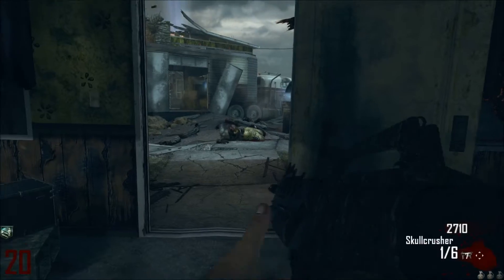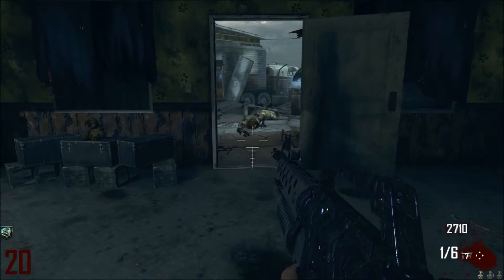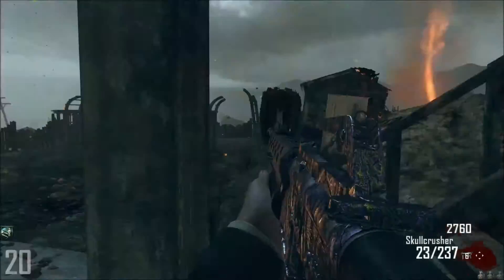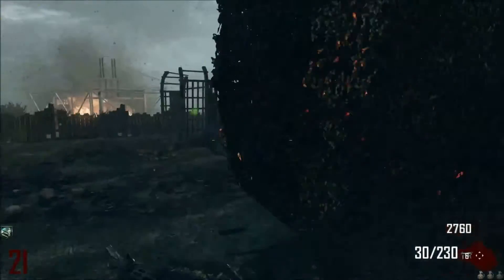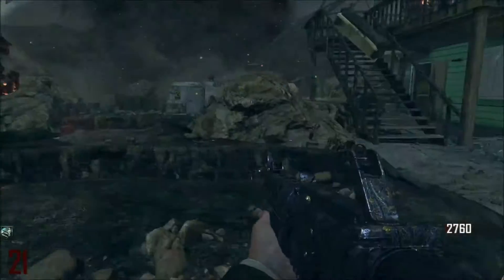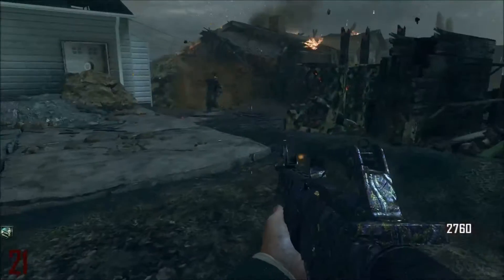Hello everybody, this is my gameplay of the Skull Crusher. It comes with a nice grenade launcher, which has high damage, so I wouldn't really use that at all. The good thing is it's fully auto — it doesn't increase its ammo capacity, but it's a good thing that it's fully auto. Fortunately I don't have Juggernaut, I don't know why I don't feel like getting it, but I don't have it. It's the main thing. I'll just give you some gameplay.